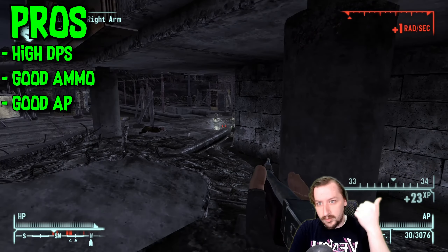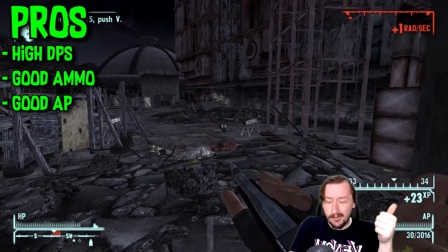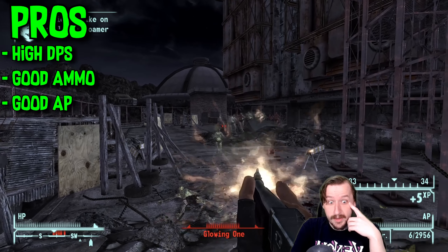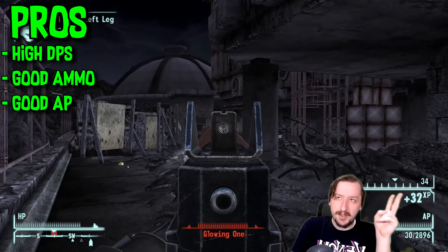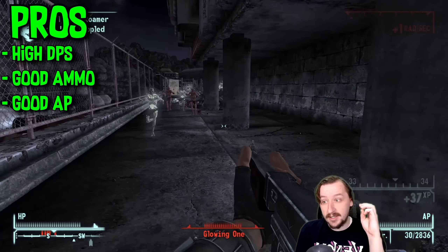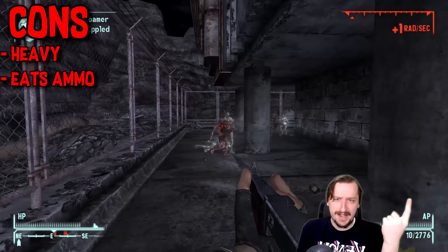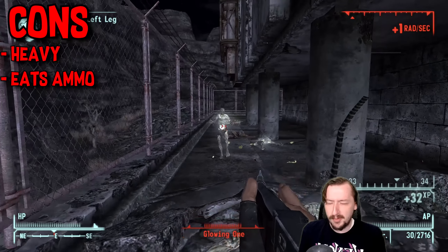For the general pros of the Tommy Gun, it has really high damage per second — some of the highest out of any weapon in the entire game. Basically the only other submachine gun that can really compete, depending on enemy type, is the 12.7mm SMG. It also has really good ammo, and its low AP cost makes it one of the best VATS submachine guns in the game. The only real cons are that it's heavy at 11 weight — though you can cut that in half with the Heavyweight perk — and it can eat through ammo. The Tommy Gun can chew up just about anything in front of it, including all of your ammo.